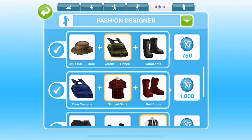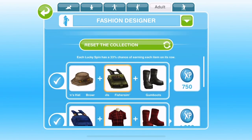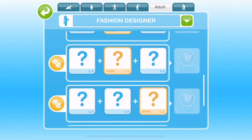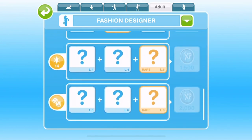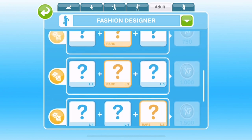This is what a completed fashion designer hobby grid looks like. Once you have completed the collection, you will win one outfit either for your male or female adult sims. Each time you complete it, make sure you come and click on the reset the collection button so that you can start again. Once you click on it, the grid will be clean and white and you can continue on to try and collect more collectibles to unlock more outfits.